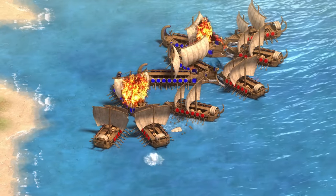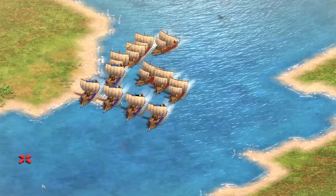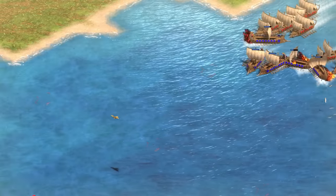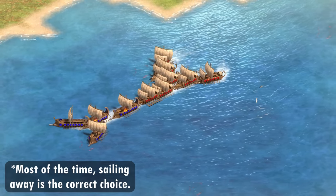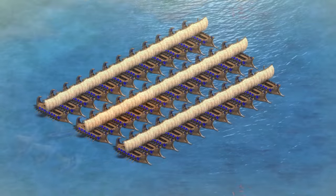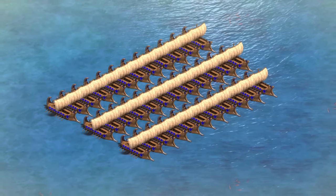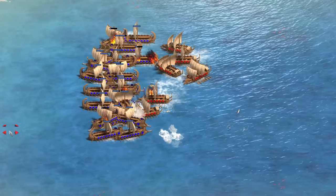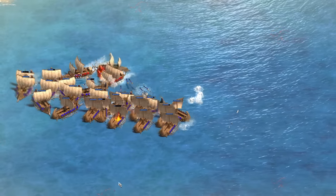The interaction between Fire Galleys and Triremes is similar to that of Galleons vs Fast Fire Ships. In small numbers, Triremes do get destroyed by Fire Galleys, and they cannot flee since Fire Galleys are faster. If you're caught, you'll have to decide between engaging or giving away a few ships to save the majority of the fleet. In larger numbers though, things get complicated — a critical mass of Triremes can still one-shot Fire Galleys, which means that with good micro, you can deal with Fire Galleys when commanding large fleets.